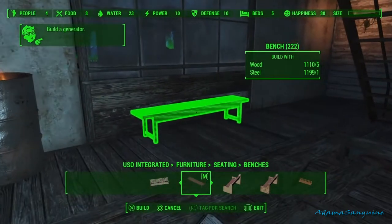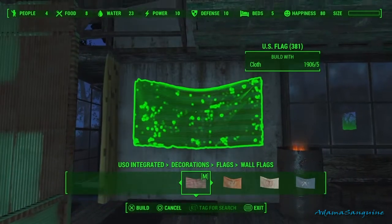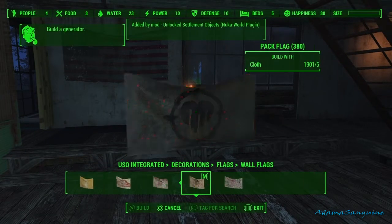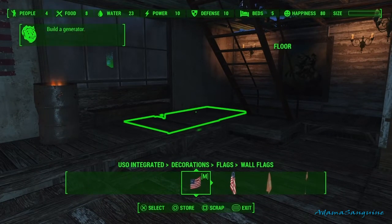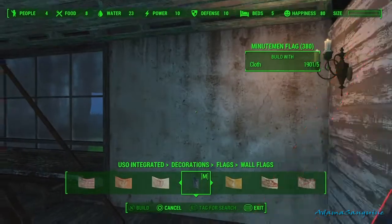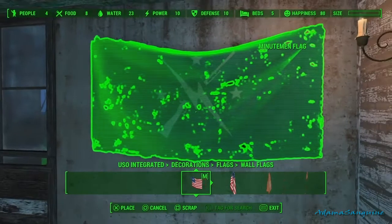It's a nice little sitting area. It is important if you want your settlers to move around — give them a reason to go to different areas. Give them a little chair, a bench, anything — so they're not just standing around. At this point we're covering the walls. I think I will actually change these flags out later — there are a few favorite mod authors I really appreciate and I think I'll put them back here. I like the Minutemen flag though — I think I can hang it on the window but that kind of messes up the view.